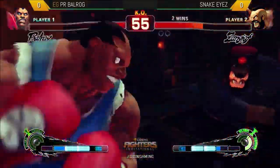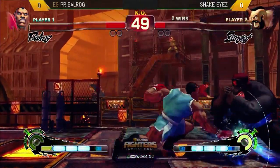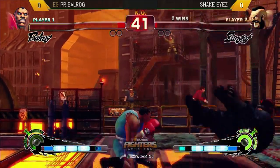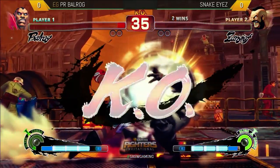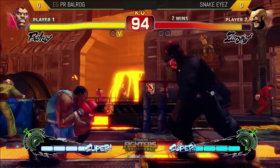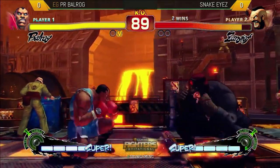He went for it — is that in time? Yes it is. Huge damage for PR ROG, maximum damage in that situation. Now ROG has a lot of control, he has the corner. He's just a couple of fierces away from taking the round. He wants the EX — he wiggled, you saw it. EXAM would have been invincible and would have gotten him through. But when you saw PR ROG jump away from the spinning piledriver and punish with ultra, that's something a lot of people miss — when they escape, they don't have a counter option. But PR ROG had that in mind the whole entire time. That's how he won that round.